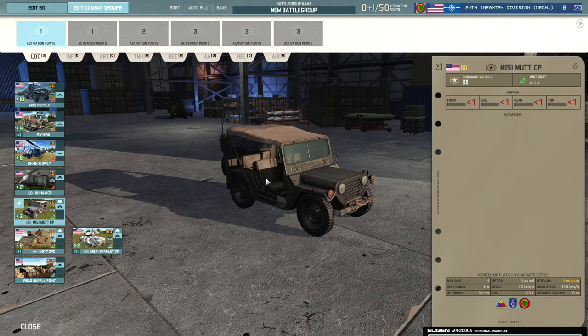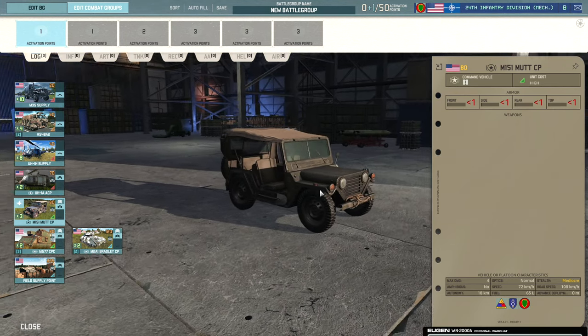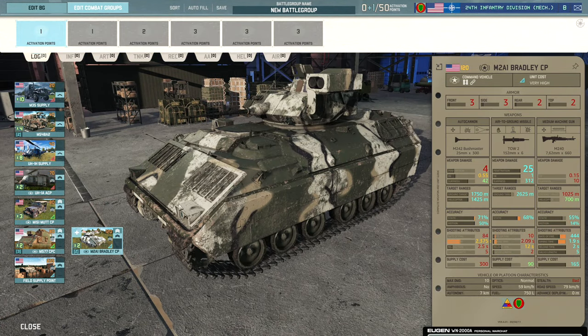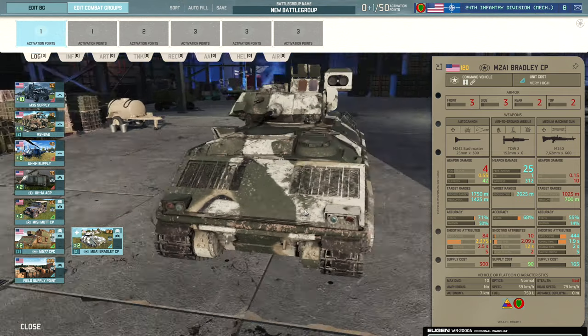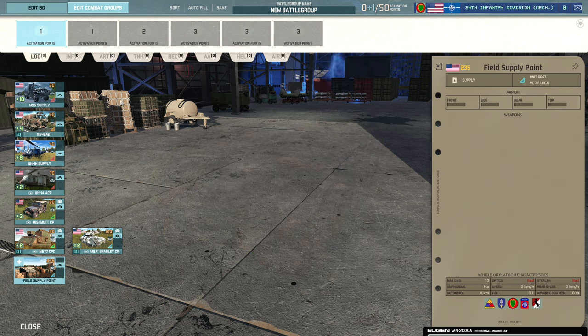Then we have the M151 MUT CP, your standard jeep command — really fast on road, a good cheap option for capping. Then the M577 CPC, which is your armoured command. And then the armed armoured command, the M2A1 Bradley CP, which comes with the Bushmaster cannon and the TOW-2. The TOW-2 is really strong — 25 penetration is huge, and it gets decent accuracy at decent veterancy. I'd always recommend this over the M577 unless you just want the cheap option. Field supply point is also available for 235 points.